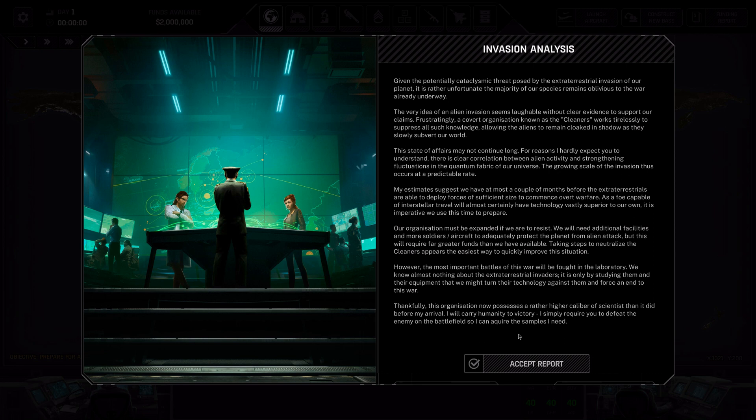However, the most important battles of this war will be fought in the laboratory. We know almost nothing about the extraterrestrial invaders. It is only by studying them and their equipment that we might turn their technology against them and force an end to this war. This organization now possesses a rather higher caliber of scientist than it did before my arrival — I will carry humanity to victory. I simply require you to defeat the enemy on the battlefield so I can acquire the samples I need. Ah yes, once again we have the egomaniac scientist.